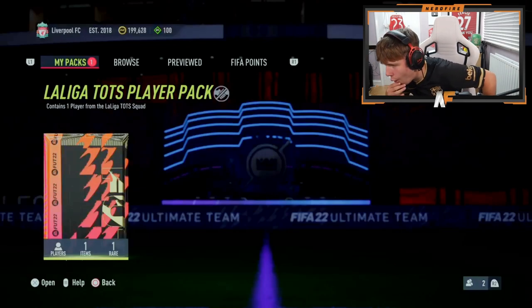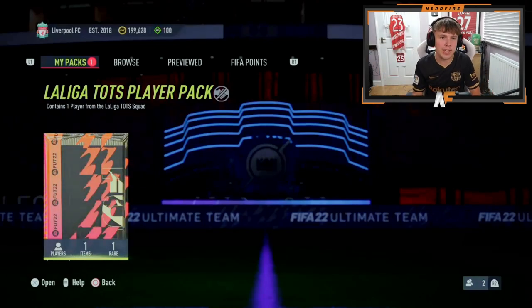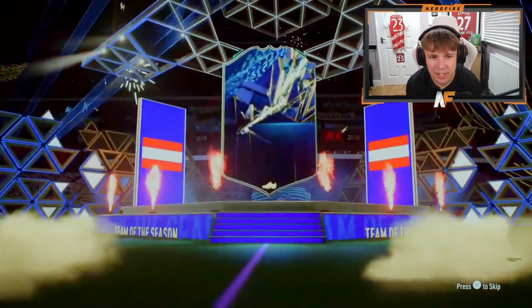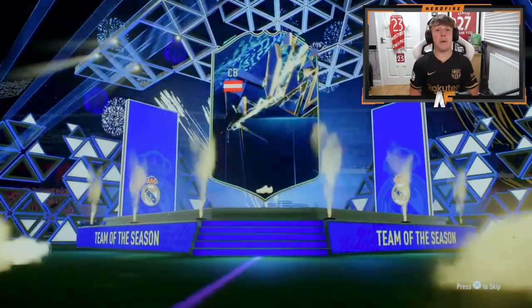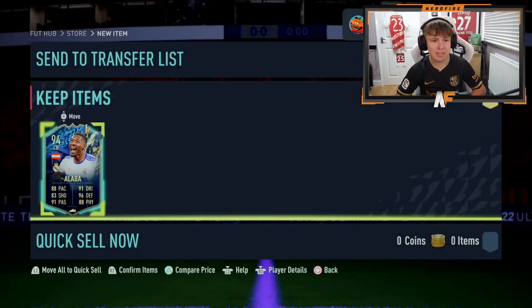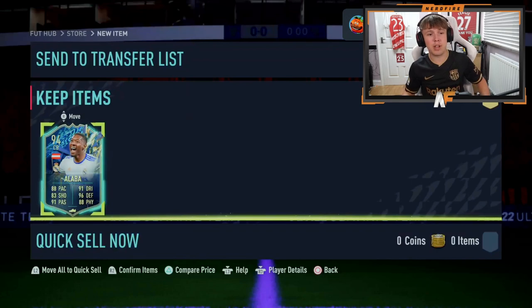Shout out to Goomy — let's see what he gets. Anything good? David Alaba! Pretty solid, pretty solid. He's 184K — strong link to Courtois. So for everyone that's packed Courtois about 15 million times, there's your strong link for him.